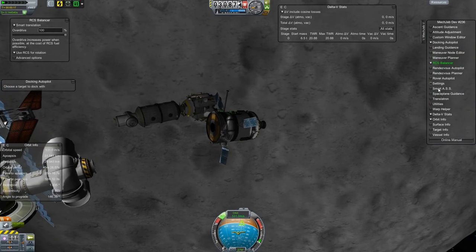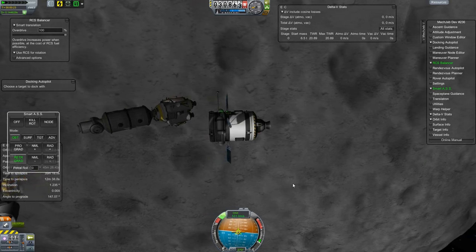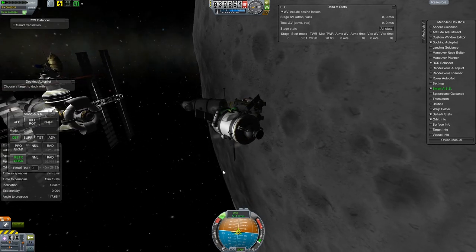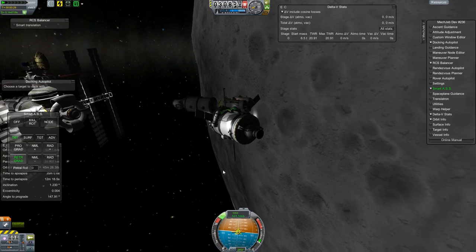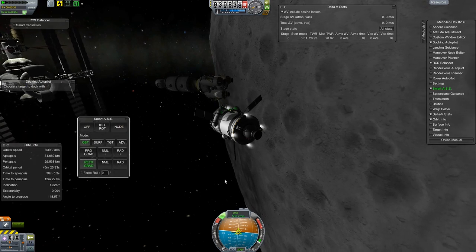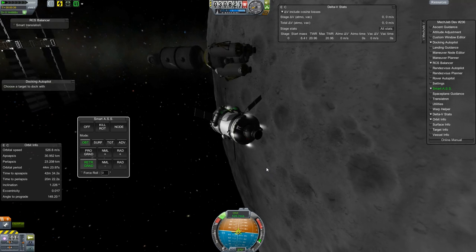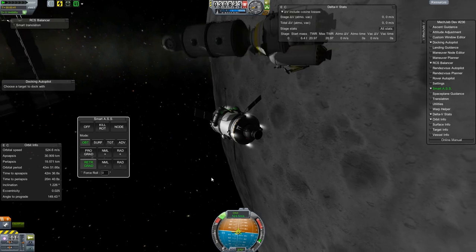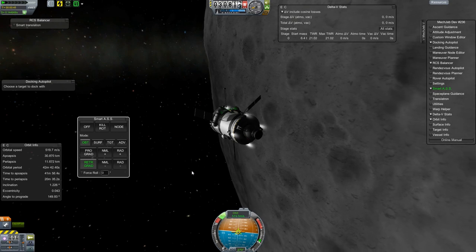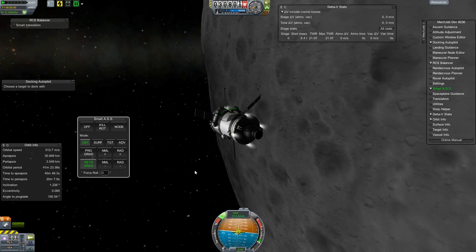I hadn't yet experimented with the impactor probes — I do that later, which would have been kind of useful at this point. We're just trying to get a path that's clear of the other vessel, going down a little bit. I like to use the Smart ASS to hold retrograde because it's a lot easier than doing it manually. We'll just buzz by here at an alarming speed and send this thing on its merry way down to a one-way trip to the surface. I'm going to make sure we get our periapsis down into the surface so we know for sure it crashes.